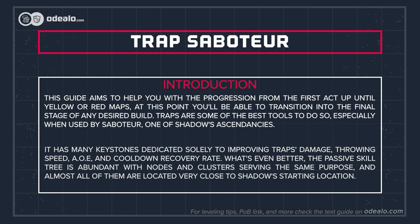Saboteur has many keystones dedicated solely to improving traps' damage, throwing speed, AoE, and cooldown recovery rate. What's even better, the passive skill tree is abundant with nodes and clusters serving the same purpose, and almost all of them are located very close to shadow's starting location.